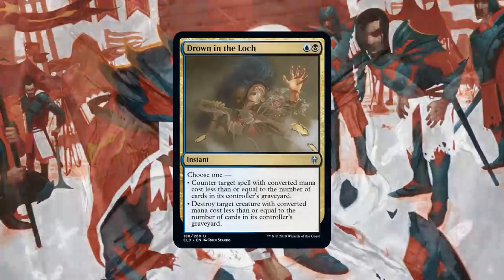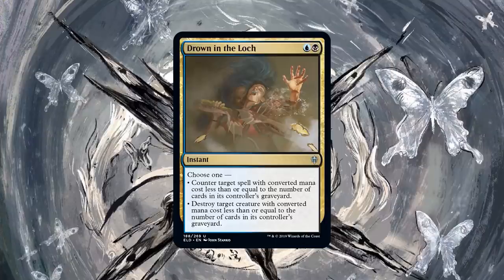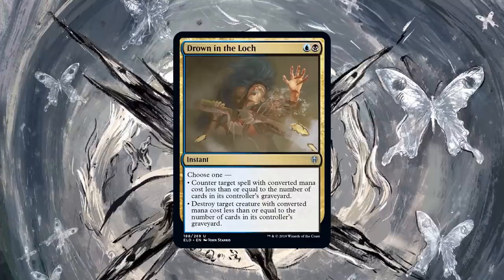Number three on our list — and this is a card I expect to see Krim casting a lot in Modern — Drown in the Loch. Kind of just a split card of Murder at two mana along with a Counterspell. This card seems busted to me. You're the Esper control player, Krim — what do you think about this one?